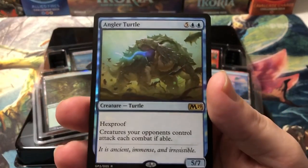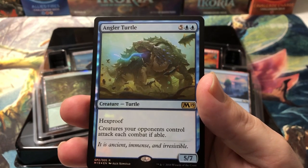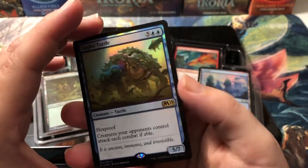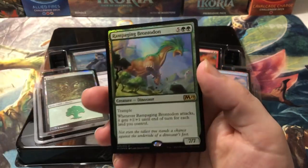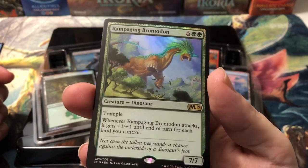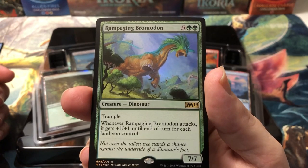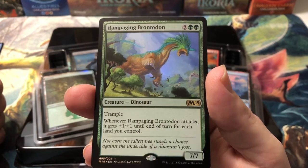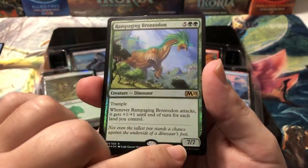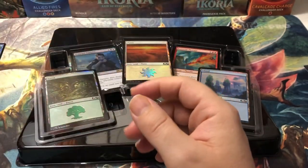We got Angler Turtle — he's worthless. He's a seven-drop 5/7 with hexproof, and creatures your opponents control attack each combat if able. Not a good enough upside to justify that casting cost, so he's like 20 cents or something. Then we got Rampaging Brontodon — another like four dollar card. He's a seven-drop 7/7 with trample, and whenever he attacks he gets +1/+1 until end of turn for each land you control. So if you hard cast him with seven lands, when he attacks he's a 14/14.